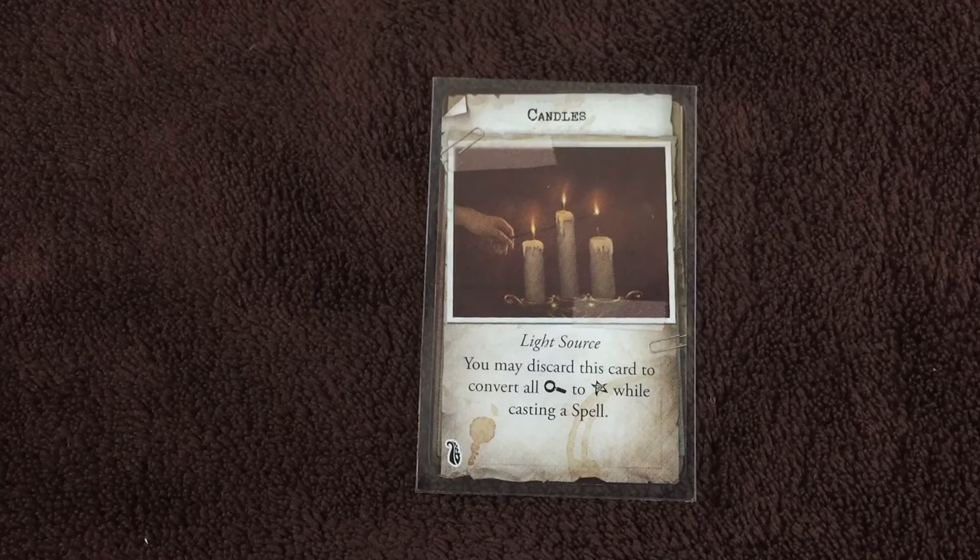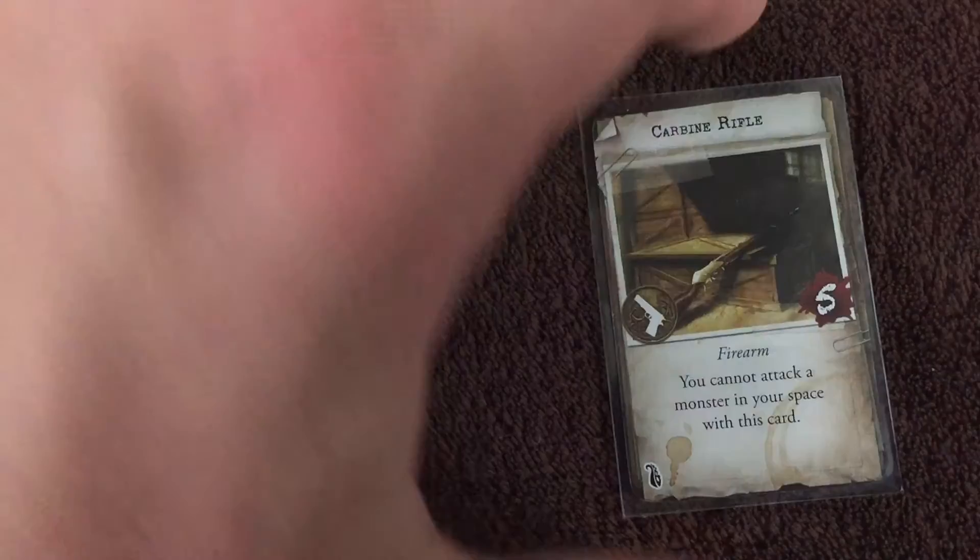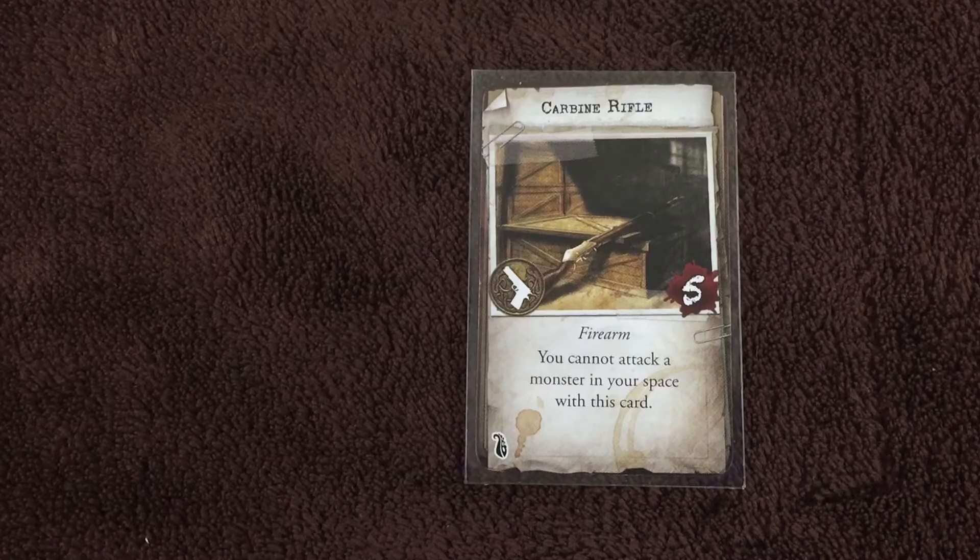Got candles — also a light source. You may discard this card to convert all investigation symbols to success symbols while casting a spell. And the carbine rifle — 5 base damage, a firearm ranged attack. You cannot attack a monster in your space with this card, so you've got to keep at least one space away.